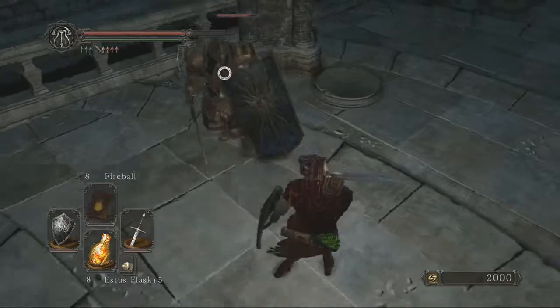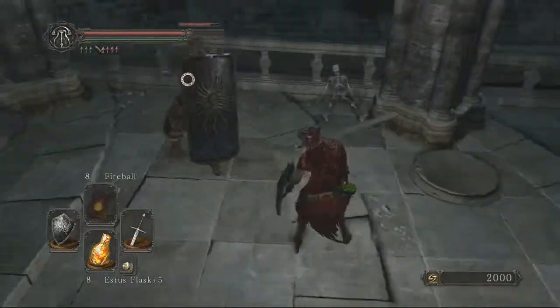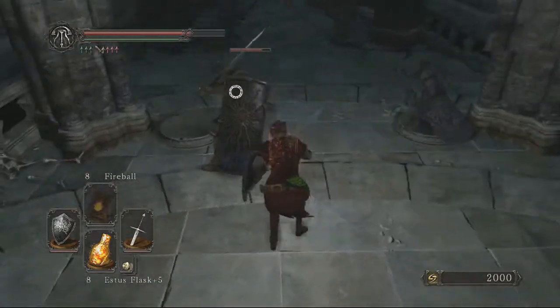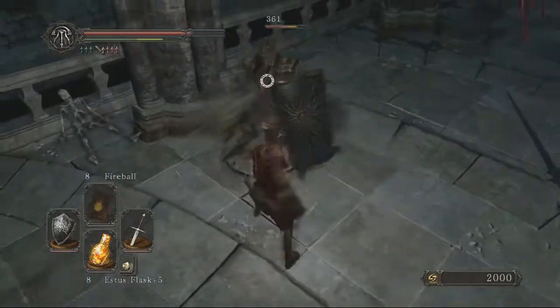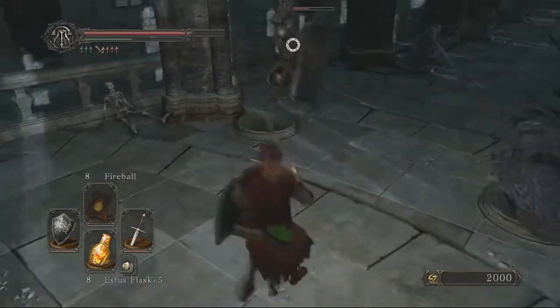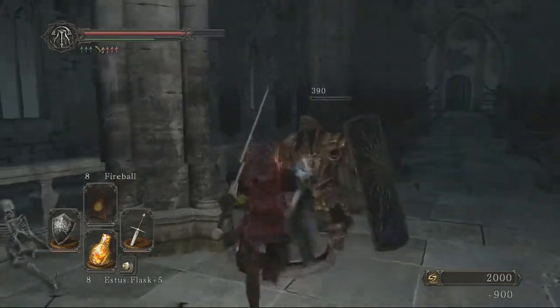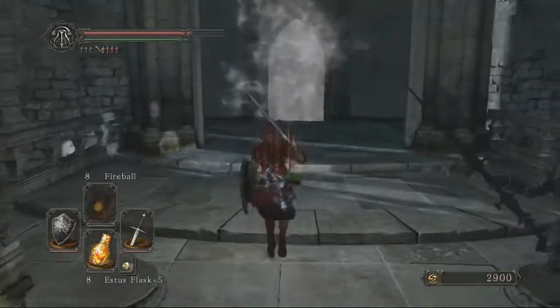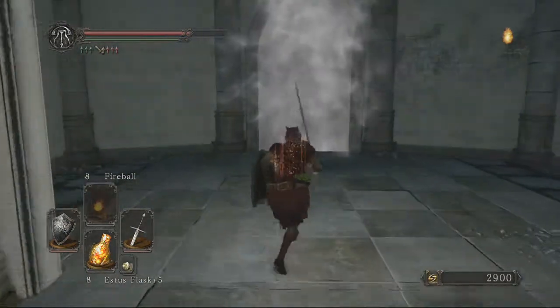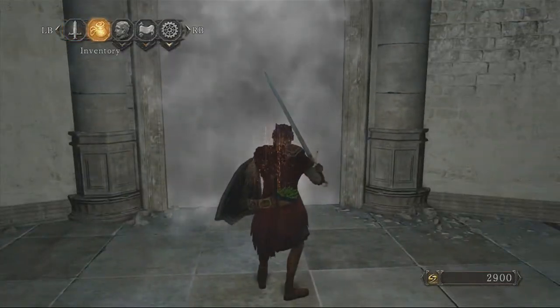This boss — the Looking Glass Knight — unlocks the way to the Shrine of Amana, which is the next area, even though I'm pretty sure we'll be coming back to this castle because the Queen's here and all that. Really, really cool boss. I really like it — just the setting itself. The first time I walked into this boss fight it was just like, hell yes, it's so cool.